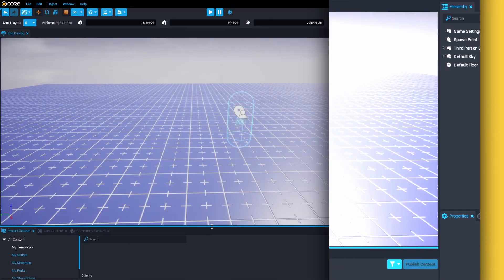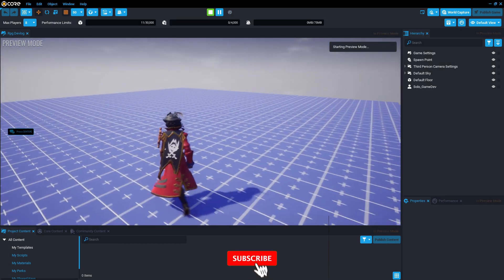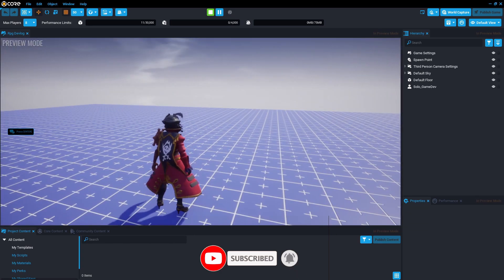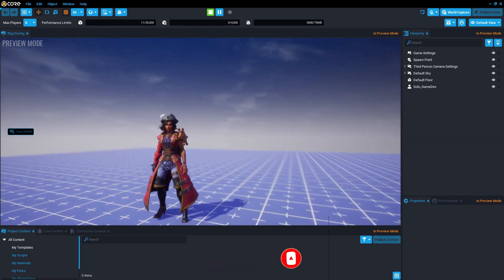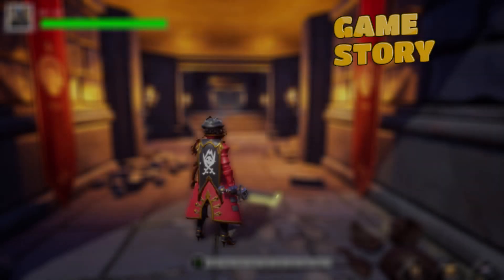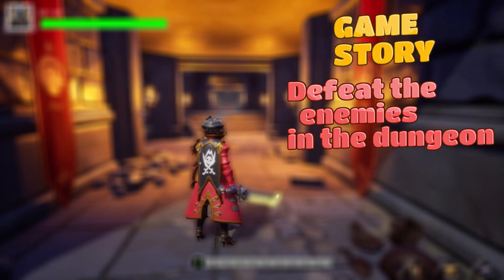Hi guys, I decided to make an RPG game because RPG is my favorite category, and this is the first part of the devlog. I hope you enjoy it. Let's begin. I used Core Editor to develop this game. It's very practical and easier to do things in this game engine, and it's a really very good game engine. It's also powered by Unreal Engine.